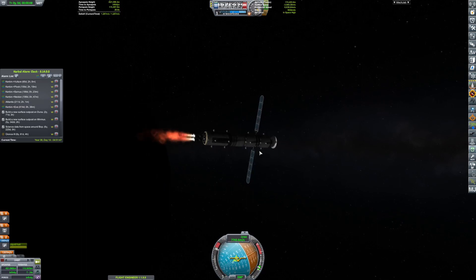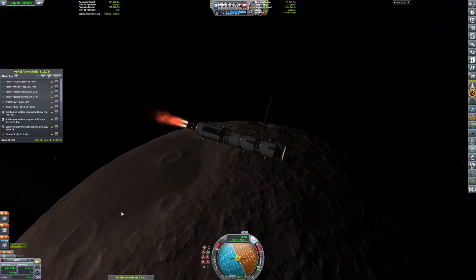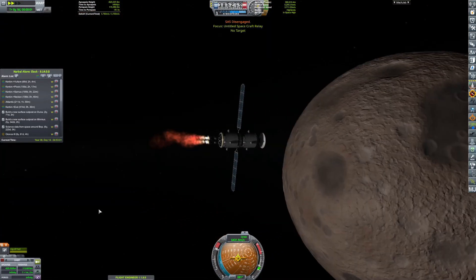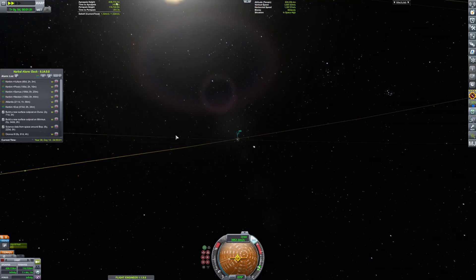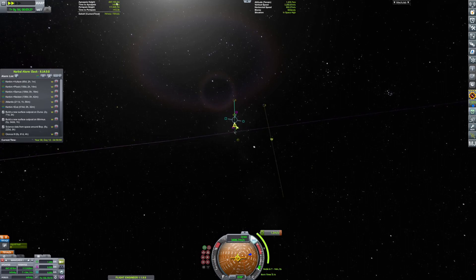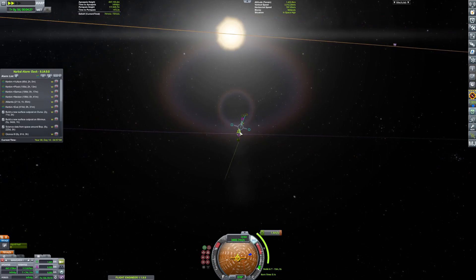There is a definite visual glitch going on. I did figure it out eventually — it was the whole thing where for some reason I was controlling the vessel from each of the lower stages. Something caused that and it's doing it now. Anyway, what I decided to do is make multiple passes going very slow around Moho, and hopefully that'll help with the Delta V margin.